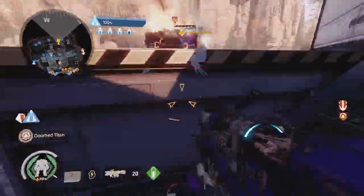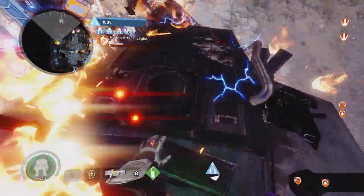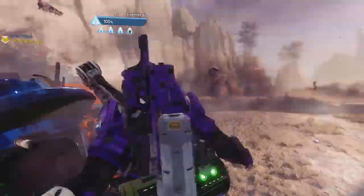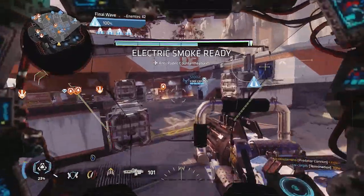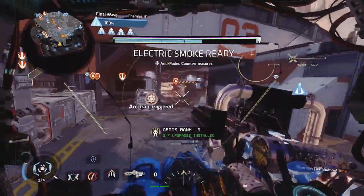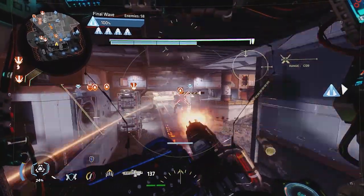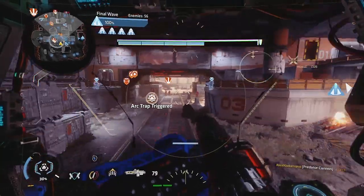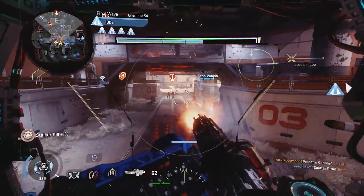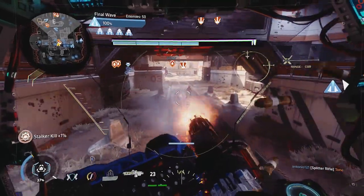Ronin can roam around the map superbly and has decent enough damage output to deal with AI forces. At higher Aegis levels, Ronin really comes into his element and wreaks havoc on the battlefield with the sword core. Northstar provides superb support on any side of the map, but manages particularly well in the upper central area. Providing Northstar is aware of the central area enemies and doesn't engage in close combat unless the flight core is available, there is nothing for Northstar to fear.